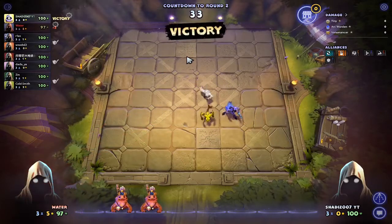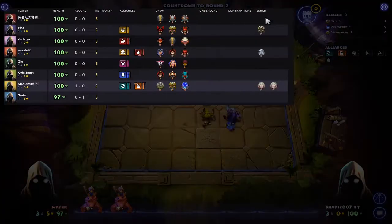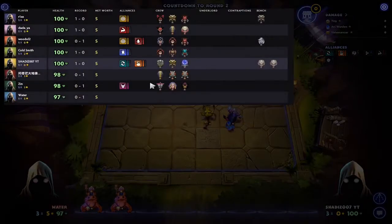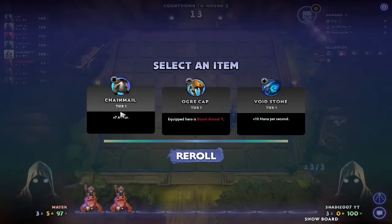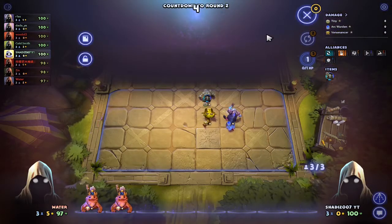We went against Water and won, easy peasy. Let's put Snaps over here. Let's try to go for Brawnies. I can see early Brawnies. He has — if I'm not mistaken — BattleMaster. He has two Magnus. Does anybody have Tiny? Nobody. Anybody have Venom? No Arc either. Okay, I have two.